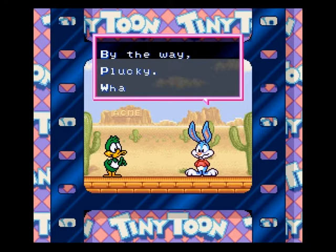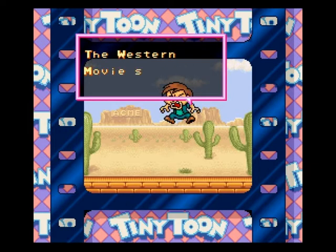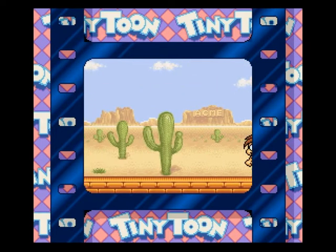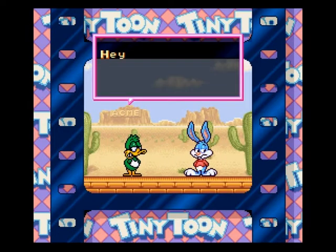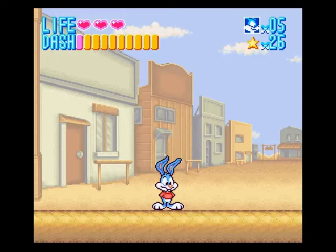On va voir tout de suite qui c'est. Il s'agit de Montana Max, un autre personnage assez connu des Tiny Toons. Le principe, c'est qu'il est le meilleur acteur. On doit le battre puisqu'on est dans un monde de western. C'est assez différent, c'est assez marrant. Deuxième niveau : le western.